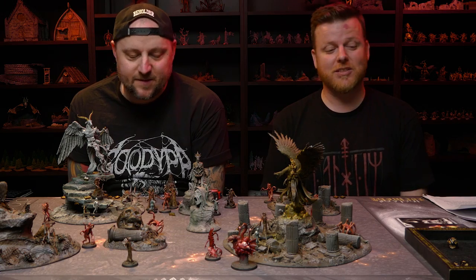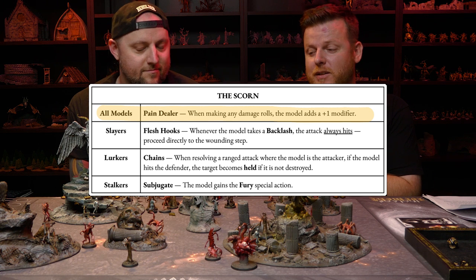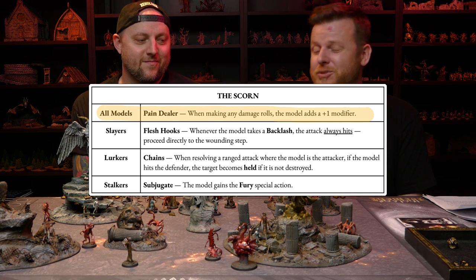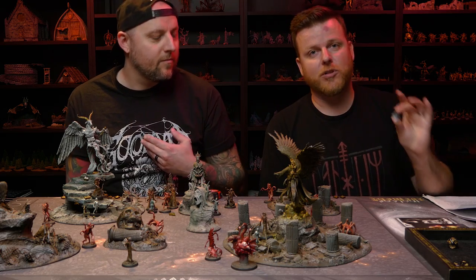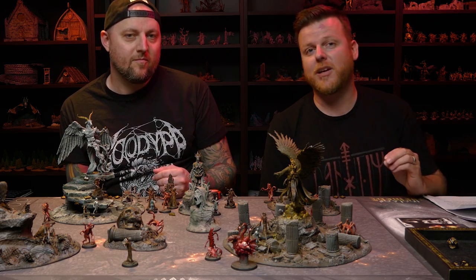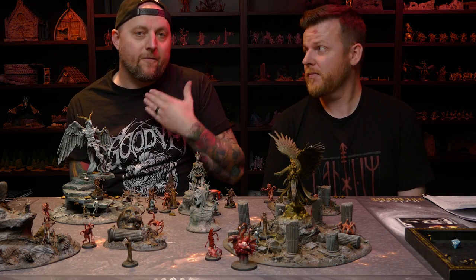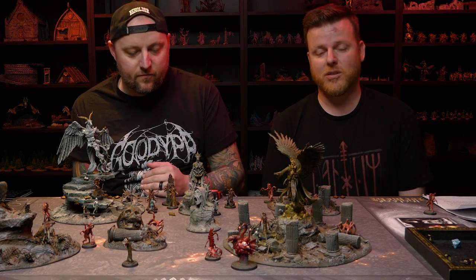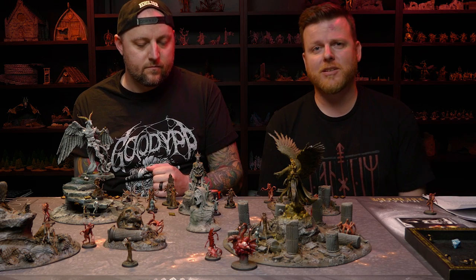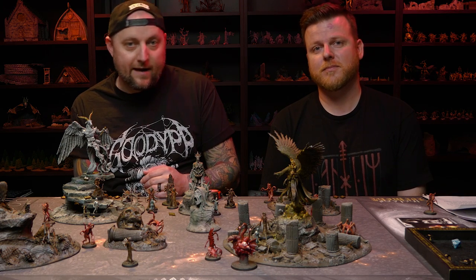There are also critical hits. On a crit, the defense roll doesn't matter — the attacker moves straight to the wounding step and rolls two damage dice, picking the highest result. Order abilities can further modify damage rolls. In this example, the lurker crits the slayer — rolling a d8 damage die versus the slayer's d4 corruption die — and takes the highest result. The slayer only has one wound, so it's dead. Most frontline models — slayers, lurkers, stalkers — all have one wound. Combat is high stakes. It's risky to attack, because if you fail badly enough, you might die from a backlash.